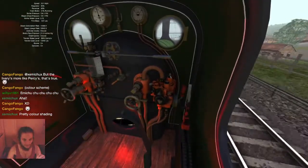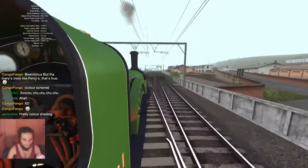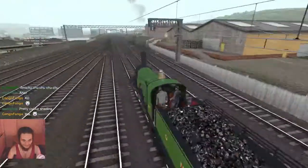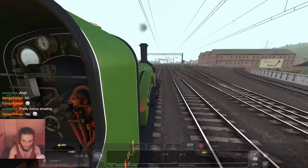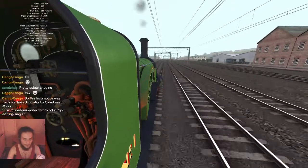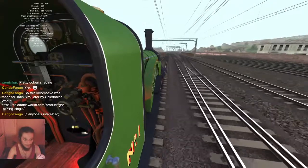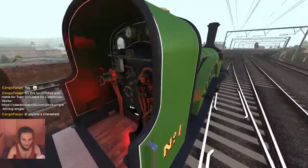Since we're going to be climbing I'm going to put a shovel — a little bit more coal in the firebox. You can see we're picking up a bit of speed now. The speed limit goes up to 70, which we probably won't reach. We're going to start climbing, which is going to be interesting in this locomotive because with this one big wheel in the center, it's not really meant to do a lot of climbing. I just need to make sure I keep my pressure high.